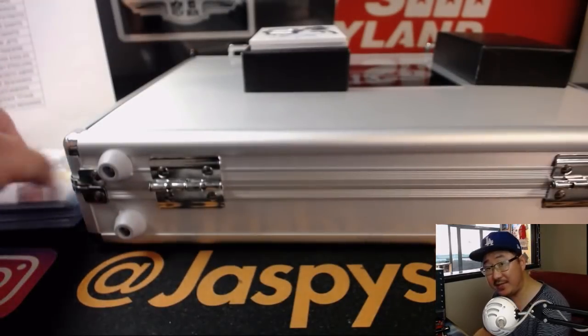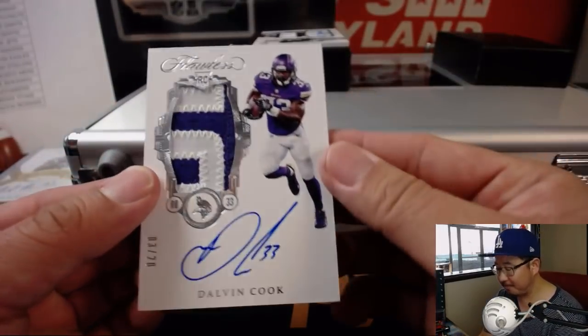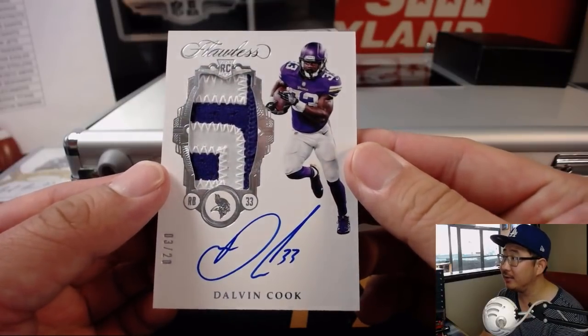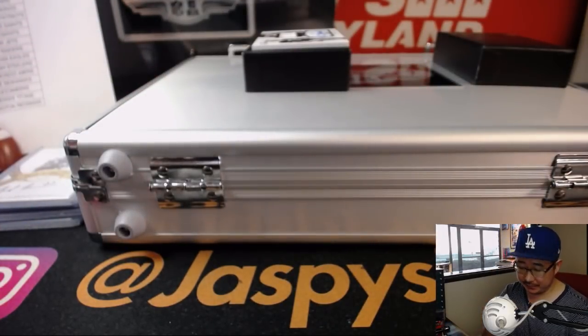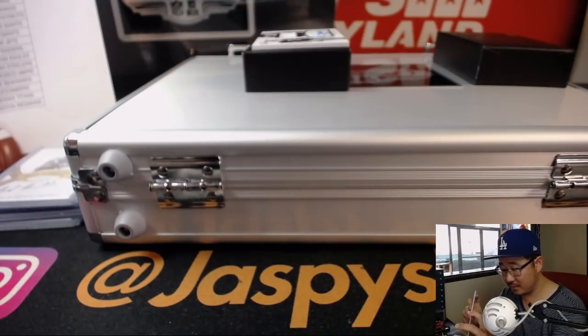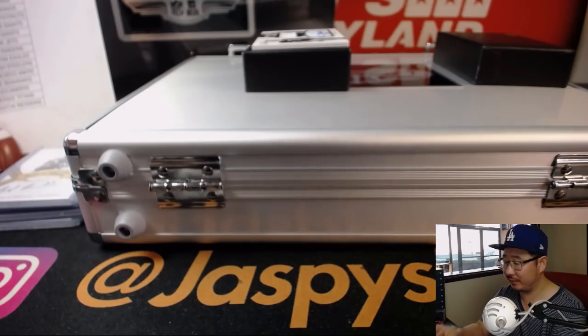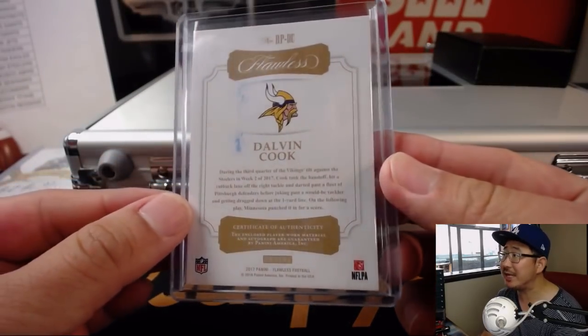This team was a late pickup. Three out of 20, number 33 Dalvin Cook — two-color patch and autograph. That goes to Megan with the Vikings. Nice one, Megan. The Vikings were just sitting there for a little while.